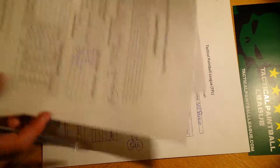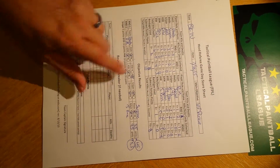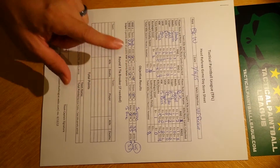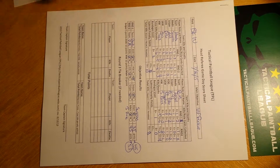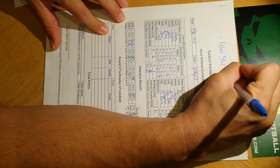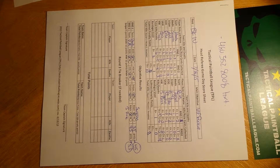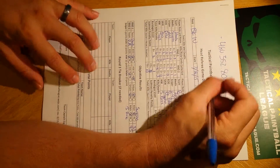I hope this helps you fill out your team rosters and the Tactical Paintball League head referee game day score sheet. This has to be completed for us to upload statistics to the website. You can fax it back, take a picture and send it via email, or text it. Text your game day score sheet to 480-352-8008 and I'll upload it to the website. You can also email us at tacticalpaintballleague@gmail.com — all one word.